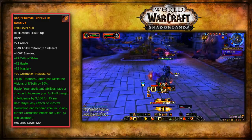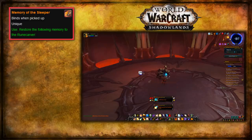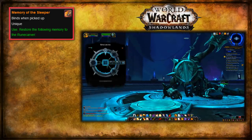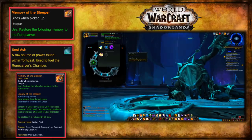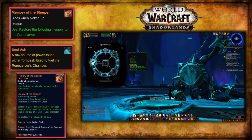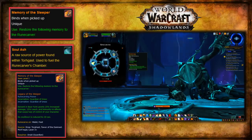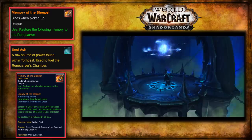In Shadowlands, they added a new legendary system. First, you would need to do various content — rep grinding, PvP, Torghast, raids, dungeons — and by doing these you would get legendary memories. You would learn them and bring them to the Runecarver, combining them with scrolls of stats and specific armor pieces crafted for legendaries, plus Soul Ash obtained from Torghast, to create a custom legendary. You chose the power, the slot, the stats, and the item level. Higher item levels required more Soul Ash and stronger armor pieces. Theoretically, Shadowlands has the most legendaries of any expansion ever, although if you only count the memories and not the crafted items, Legion probably still has it beat.